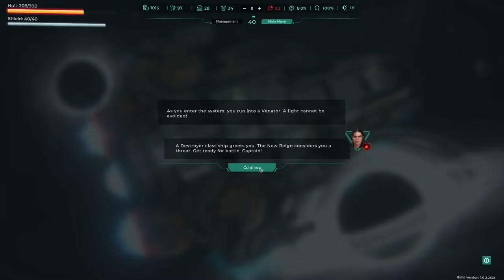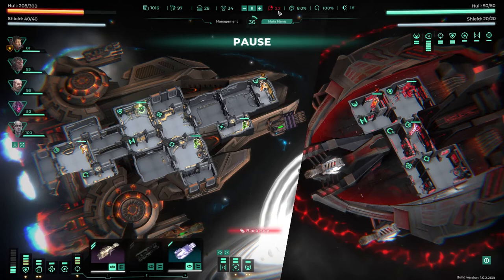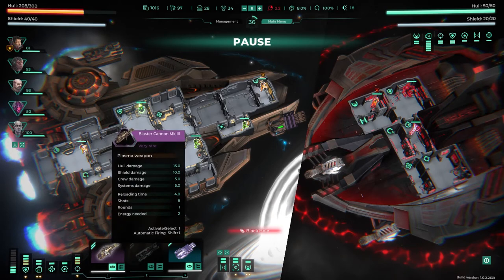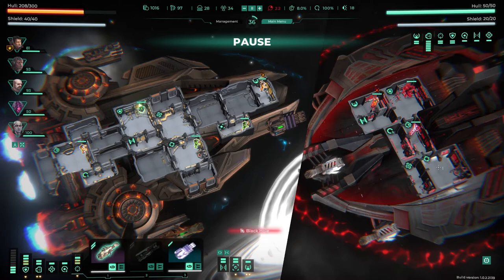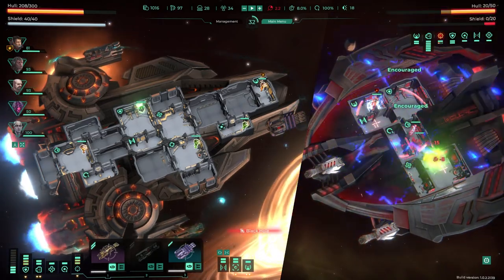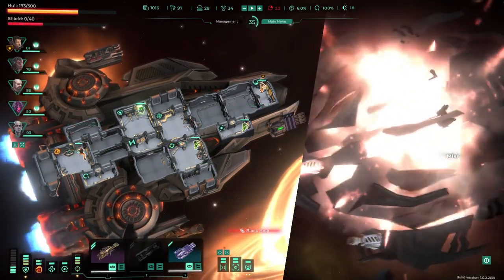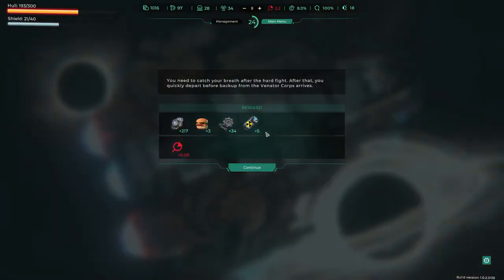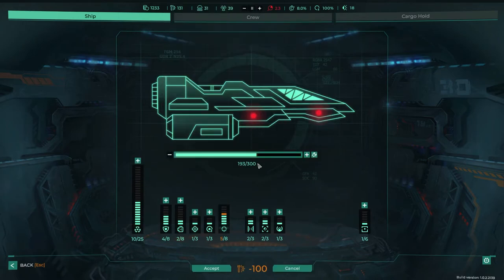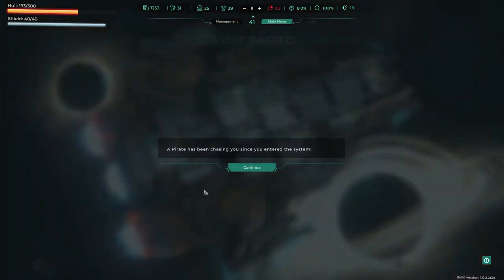A destroyer class greets you — the new region considers you a threat. Get ready for battle. So these are separate events that because our stuff is at two points, that's what's happened. We've got so much energy we can put into things. What are they doing? They're encouraging you, but wow, they've got a lot of damage. Don't hit us again. Let's get these weapons online. Now we can get both weapons on board. Oh come on!